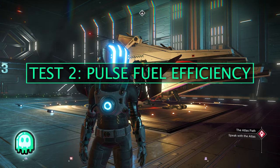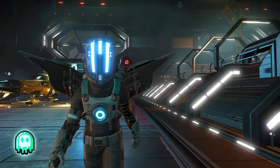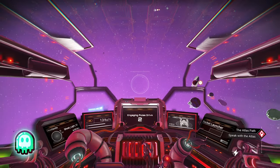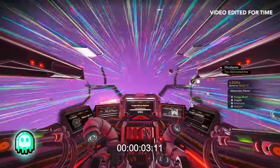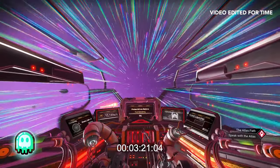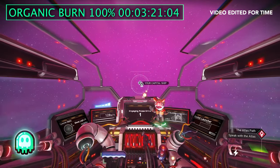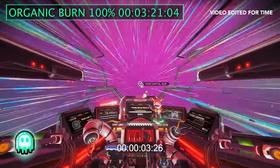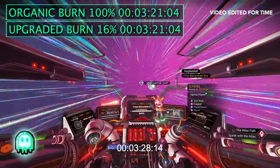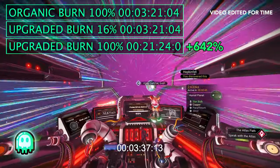Moving on to pulse fuel efficiency. My first thought was to measure distance on a full tank, but that proved difficult to quantify exactly. So my new plan is to track the time it takes for fuel burn on a full tank and then burn fuel for that same duration after upgrading, just to see the difference. With our organic build — no tech installed — we initiate our pulse drive and our time to full burn is 3 minutes and 21 seconds, or 3.33 minutes. Once we throw our upgrades back in and run the same test, after 3.33 minutes we're still at 84% fuel — that's only 25.6 tritium burned. So if you do the math, the time until full burn is 21.4 minutes, which is a 642% increase. That's pretty good.